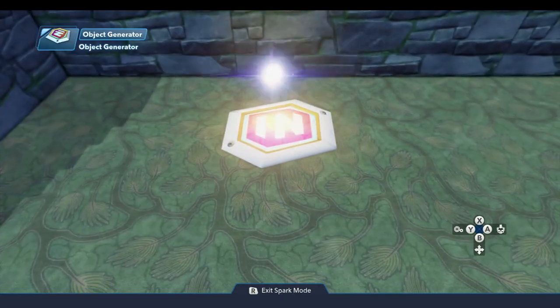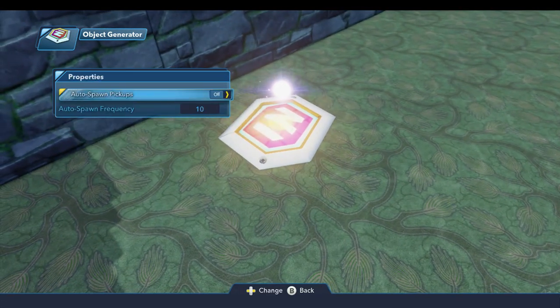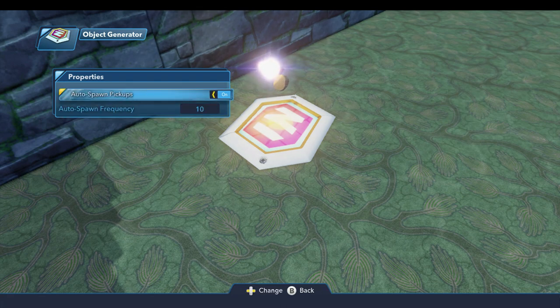I'll put that right here and look at the properties. We'll open the logic menu — there are only two properties. The first one, when you turn it on, will auto-spawn a pickup every 10 seconds unless you change that value. But you have no control over what comes up, so whatever is generated is random, and so I usually don't like to use that.